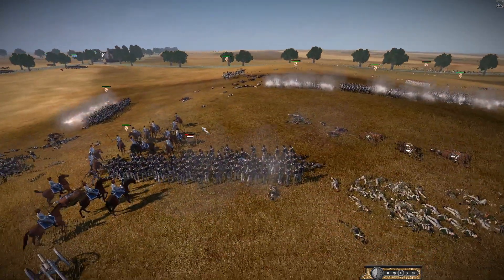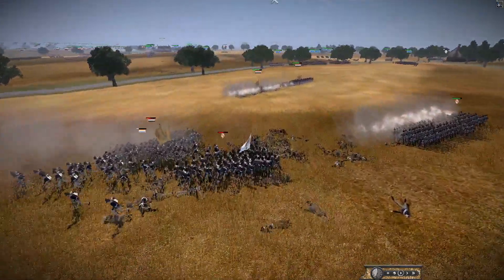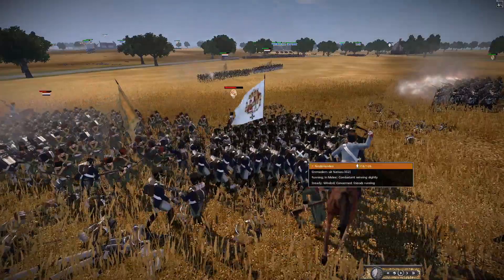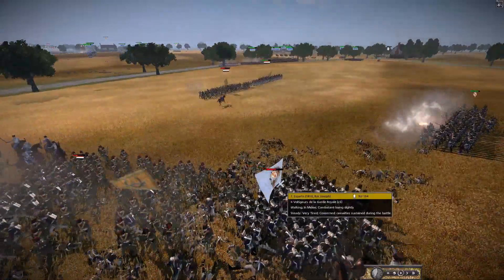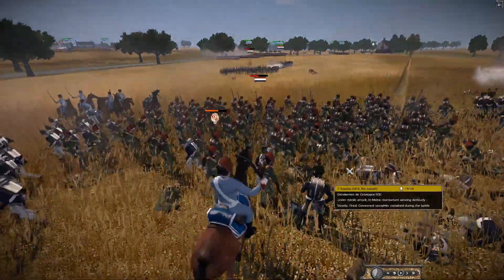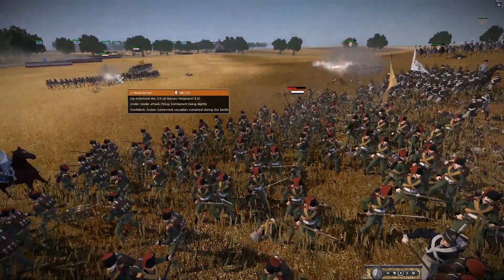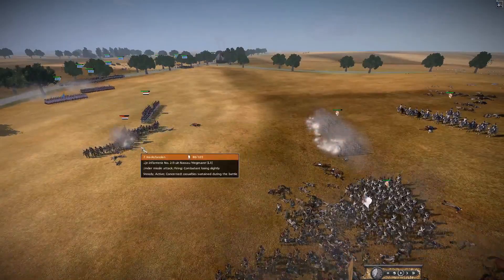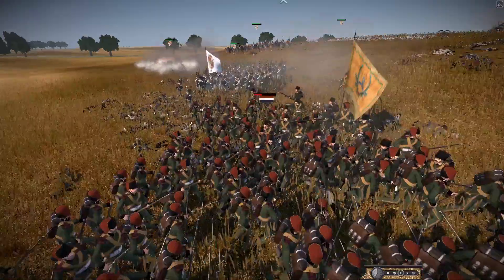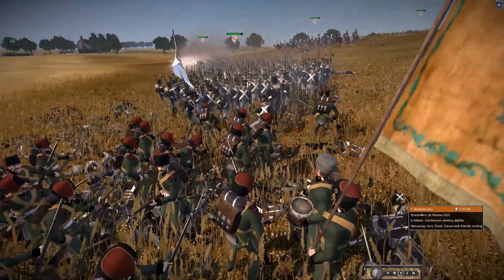The Spanish are absolutely destroying the Dutch over here — I haven't been paying attention. Their cavalry — the Gendarmes — have literally gone through an entire Dutch unit and are causing a lot of damage. The Dutch grenadiers are getting broken. They're fighting Voltigeurs of the Guard, a good Spanish unit. Dutch fire into the rear, but they're going to get shot in the rear themselves by Naples. That's a Dutch sandwich.